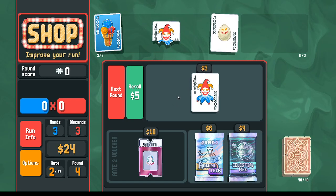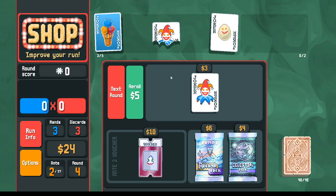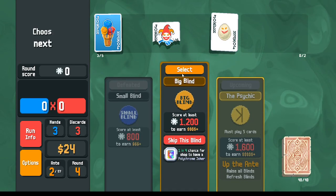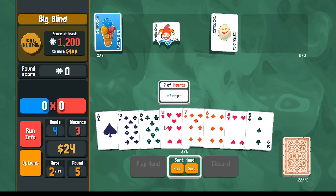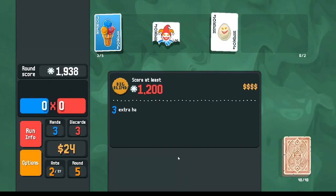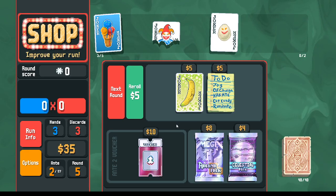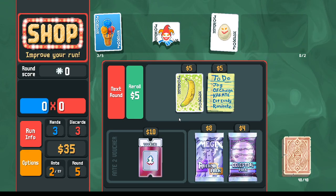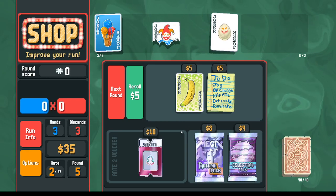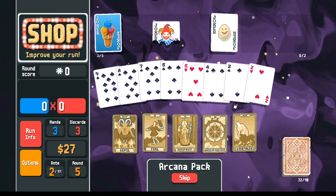We're going to take the Egg for long-term value — I'm very comfortable with scoring already. As I said, we already have enough to beat the boss in one hand with just a high card, so I'm going to save money and exercise restraint. Now we've demonstrated discipline and can start spending. We've got a checklist: first thing we need to do is make a flush house, so we need arcana packs and suit changers.